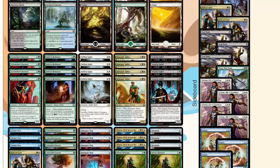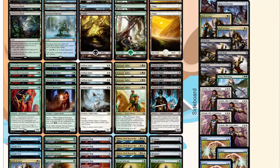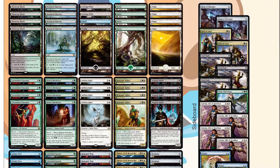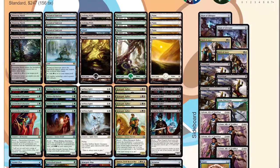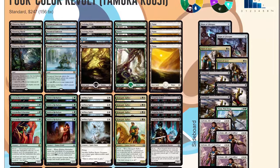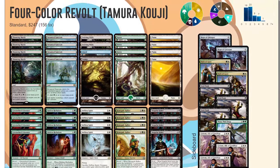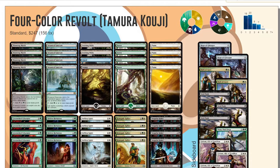Cards that didn't impress me: Hidden Herbalist seemed absolutely horrible and unplayable — just very bad. Greenwheel Liberator was much less consistent than I thought. Well, I think that wraps it up for tonight — thanks for hanging out, thanks for all the subs, sorry we didn't win more, hopefully it was still fun. I still had fun playing it even though our record wasn't ideal. Have a great couple of days everyone, check out the site, and I will talk to you soon!